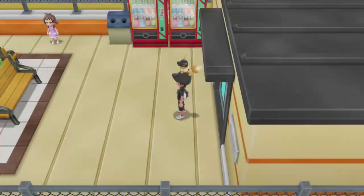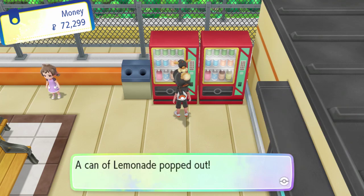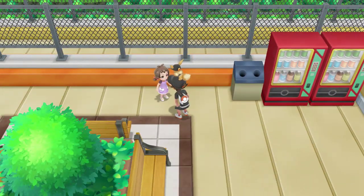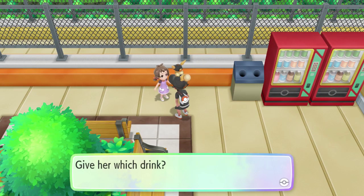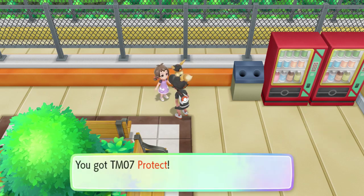Once here, you're going to want to buy a lemonade and give it to this girl right here. And she gives you TM7 Protect.